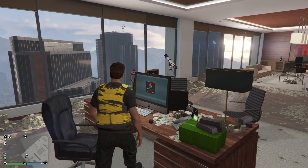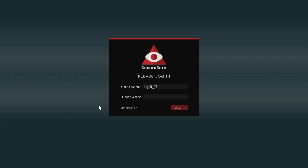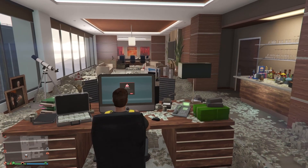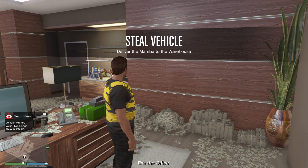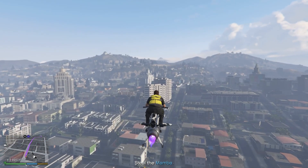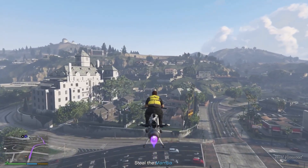First thing you want to do is make your way over to your office and then go over to the computer. Once you're at the computer, all you want to do is register as a CEO, press login, and then go to vehicle cargo. From here you want to go and source a vehicle. What we're looking for is top range. A little strategy where you can actually get top range consistently is to fill everything up with mid range and low range vehicles — that way every time you source one, you only get top range. I'm also going to set a timer so you guys can see just how long it took me to do this as well as how much money I made in that amount of time.